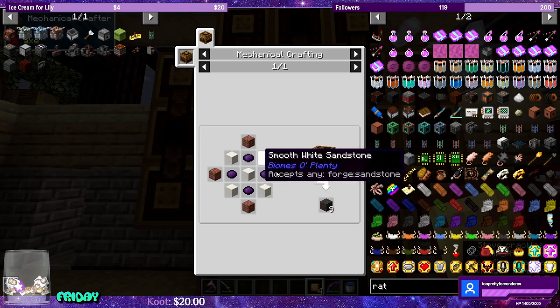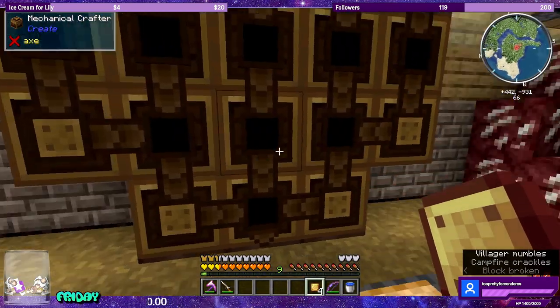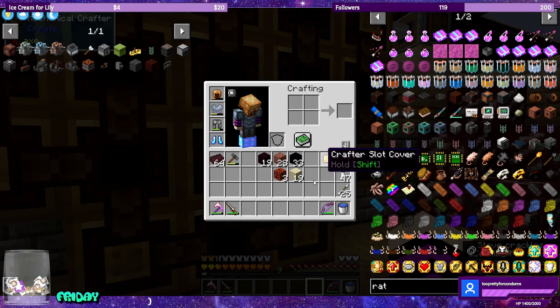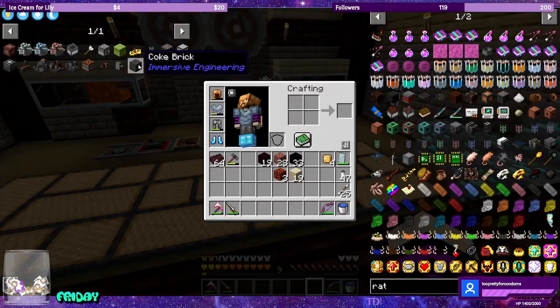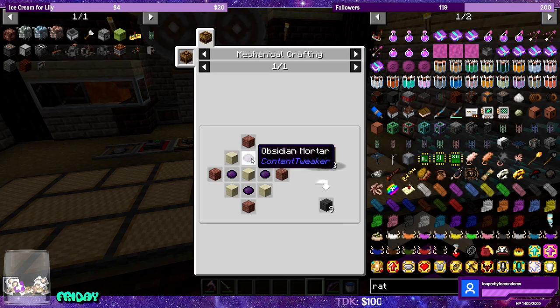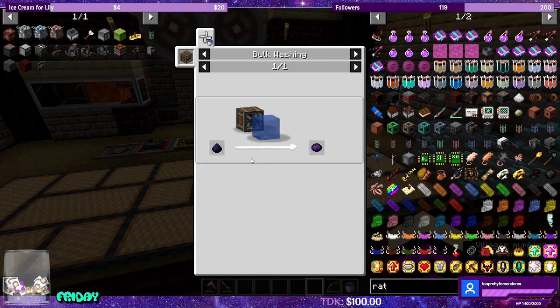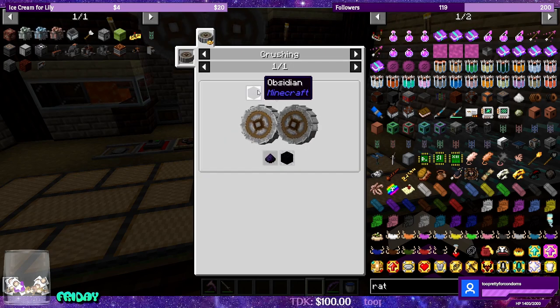The coke brick recipe is: bricks, smooth sandstone, and obsidian mortar. Obsidian mortar is washed powdered obsidian. Powdered obsidian is obsidian through the crushing wheels.